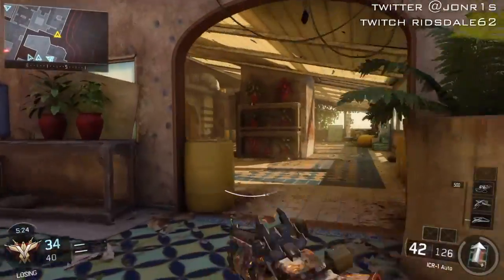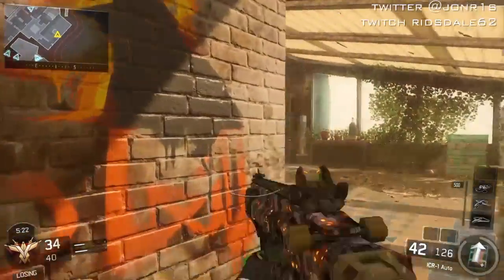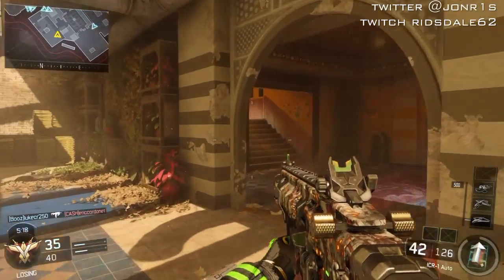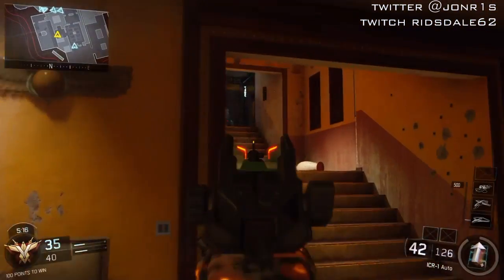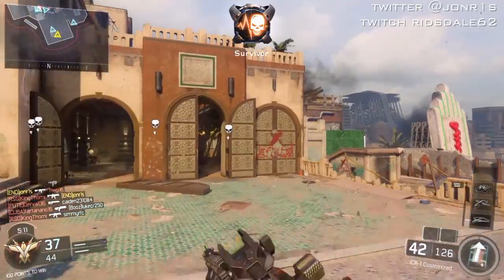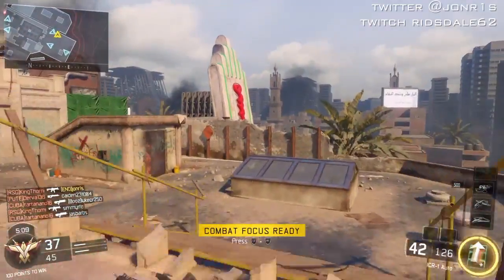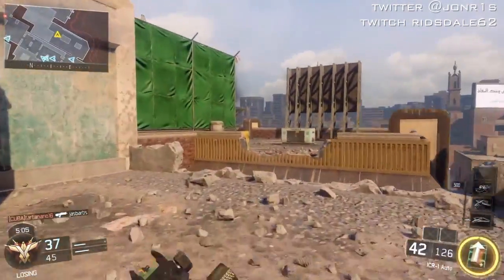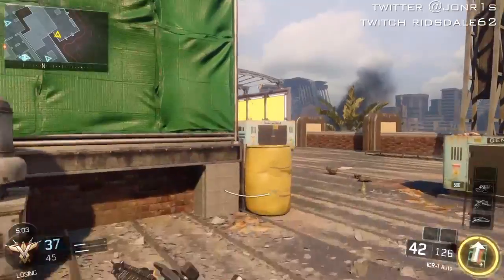I'm looking for those enemies, going back to the usual spot — I know where they usually camp. Keeping an eye out because people do spawn in this area so be very careful. And there they are again — him and his best friend. It's crazy to see how many people camp in that room — it is the camper's paradise.